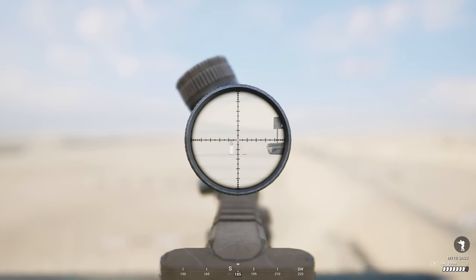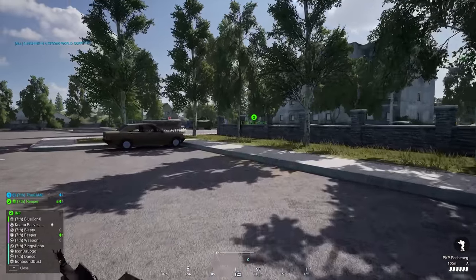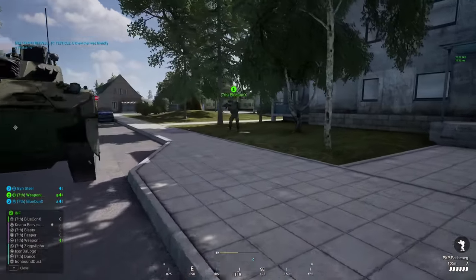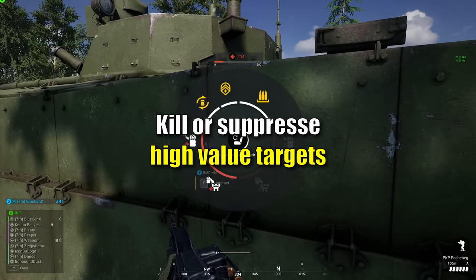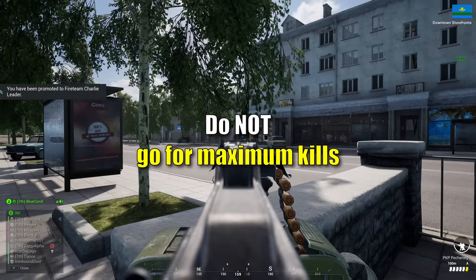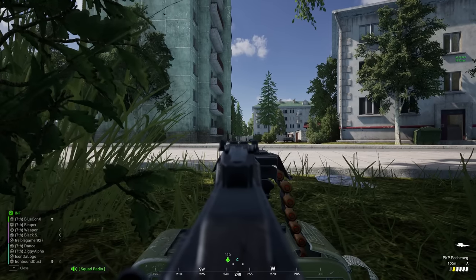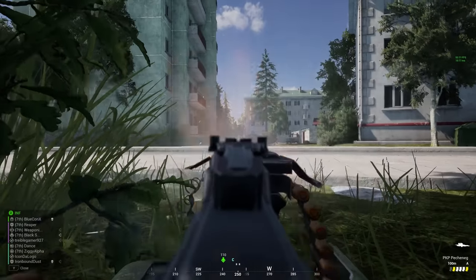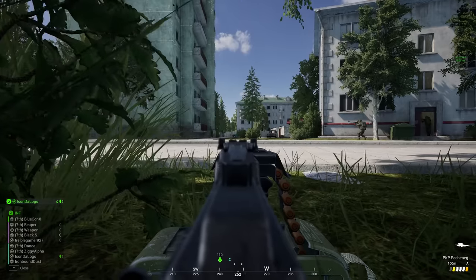It means that you as the marksman need to be very strategic and selective about who you decide to engage. For example, if your squad is supporting a friendly IFV and you see a TOW emplacement among the enemies, you need to shoot the TOW gunner and kill him. Or if you can't kill him because you missed your first shot, you need to suppress him and keep him off the TOW so that your friendly IFV can do its job unthreatened. What you should not do is be greedy and turn your sights to all the other enemies around the TOW emplacement, potentially allowing it to damage the IFV, which would cause the IFV to withdraw and leave your squad with no armored support.